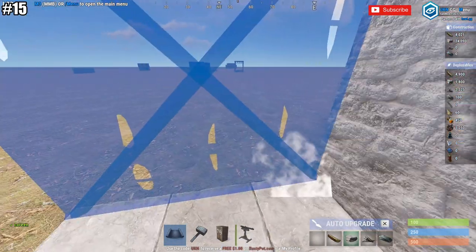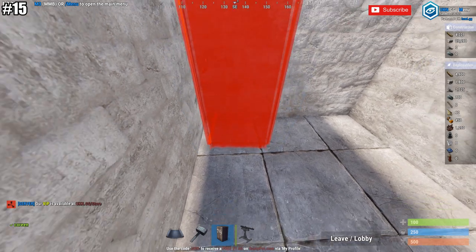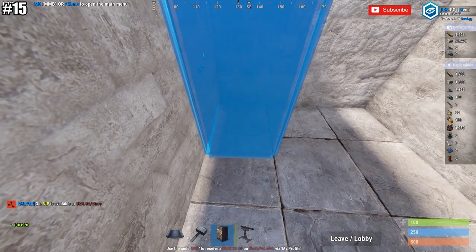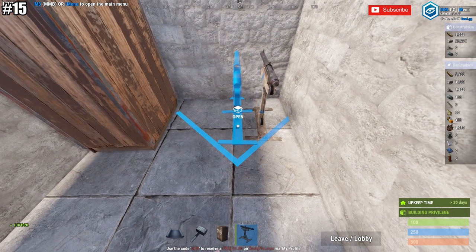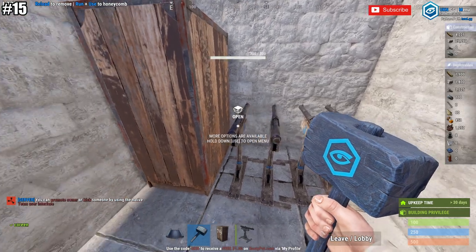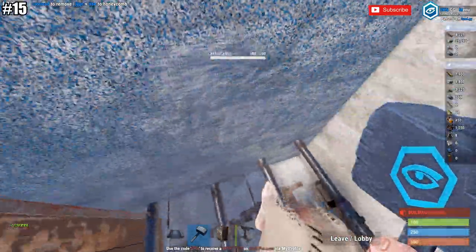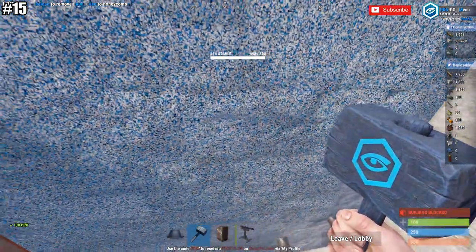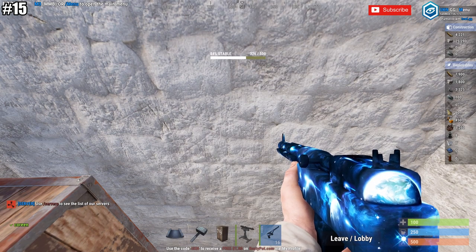Tip number fifteen: if you want to destroy your own walls or raid a base that you have TC on, use a few shotgun traps and a lot of handmade shells. Put the shotgun traps down, deauthorize yourself from the TC, jump on top of the shotgun traps, give it a minute, and you've just destroyed a wall. This method can be cheaper than traditional methods, although it does make a lot of noise.